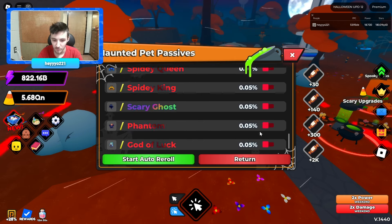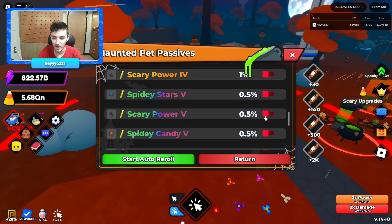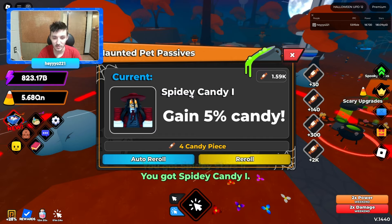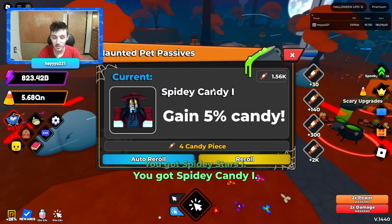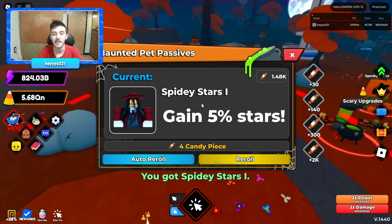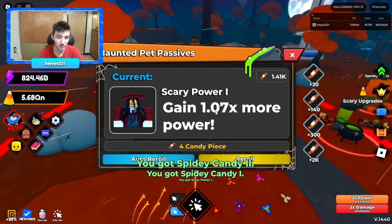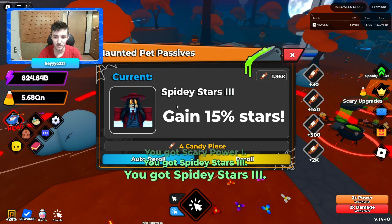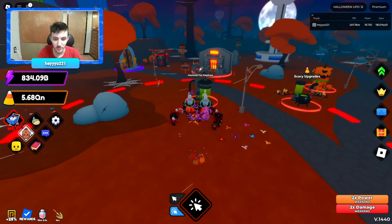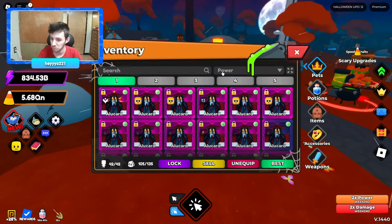We have 1.65k stars. Got spectral cat and scary power five. I really need to start doing these hero quests — I just missed a phantom. I should start doing hero quests so I can actually have some inventory space, because right now I basically can only run half a canyon team, half stars team, and then a power team. Let me sit here and spin for this.